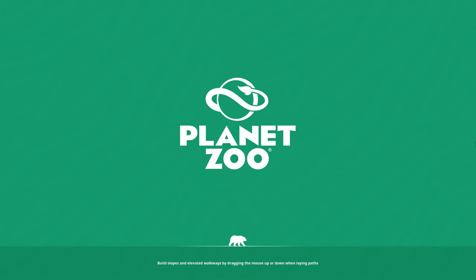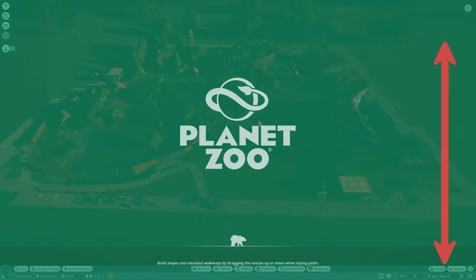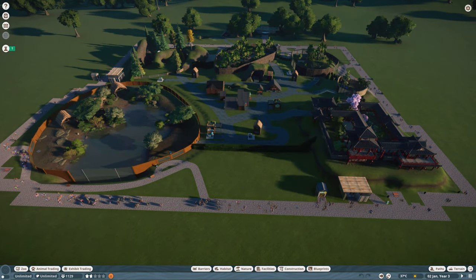If you need any other guides like how to earn money, how to start a zoo, or making animals and guests happy, you can find them in the playlist that you can click on in the right corner of the screen right now or in the description below.